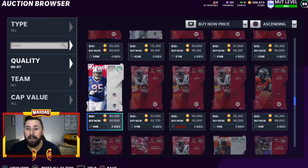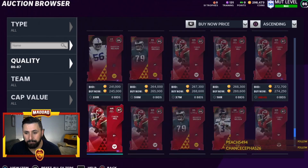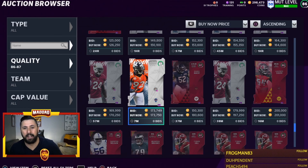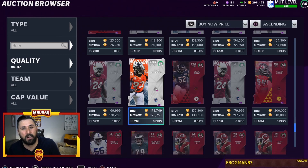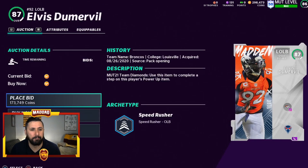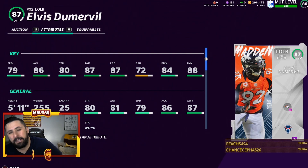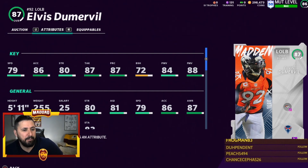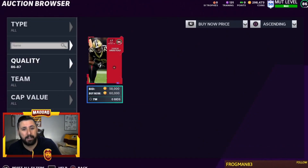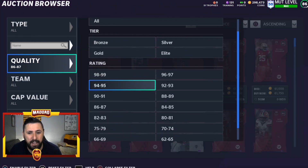Elvis Dumerval is another option — he's a little short for an outside linebacker, but he has good speed and pursuit. A lot of people have him as their left outside linebacker. Khalil Mack is another, but there aren't a lot of good pure pass rushers with speed in the game right now, so I would probably not waste my pass on him. Let's jump to the 88s.